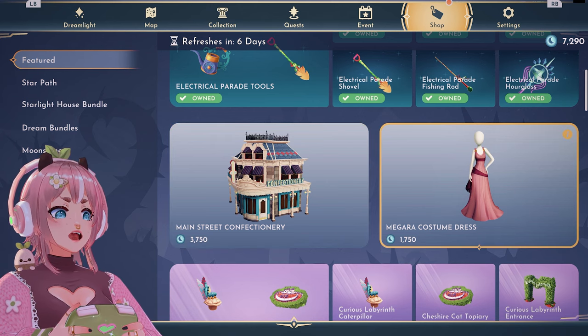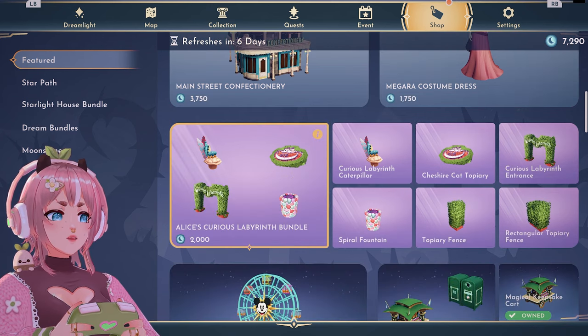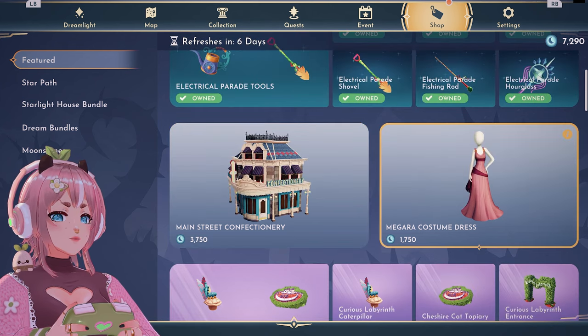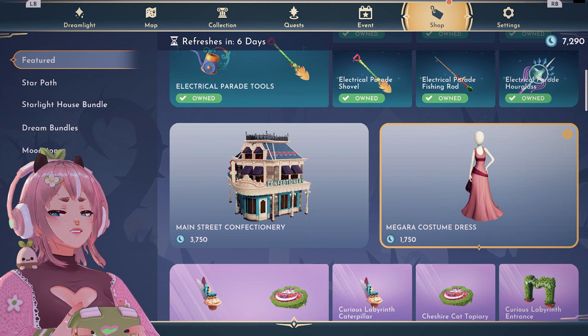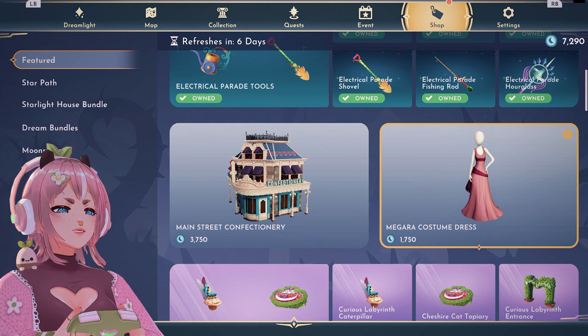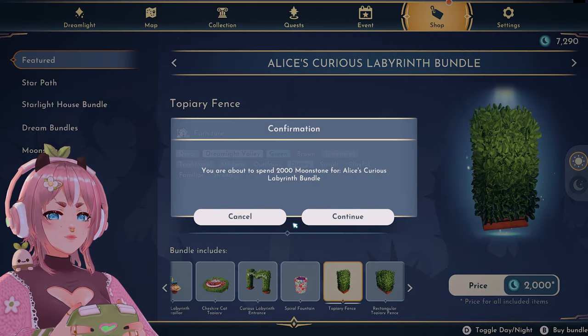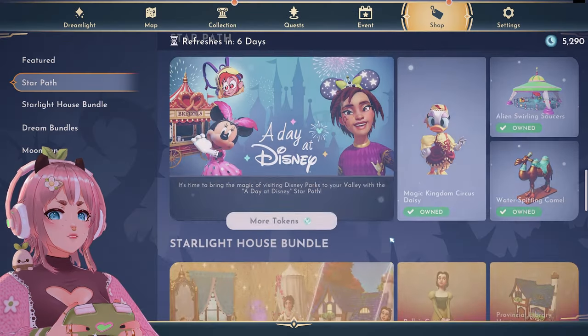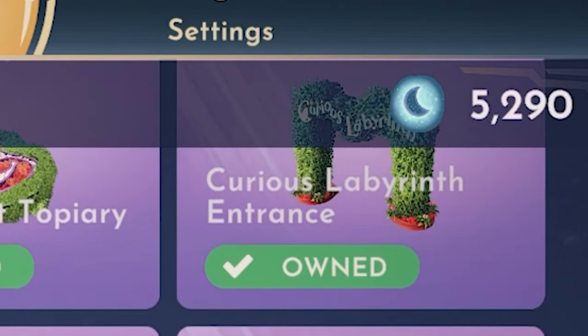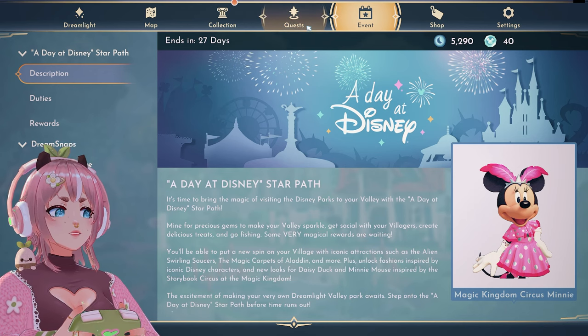I need to buy this set. Ali's Curious Labyrinth Bundle. I want Meg's costume dress but... I still haven't bought any moonstones. My moonstones — I'm literally broke. I'm done with the star path.